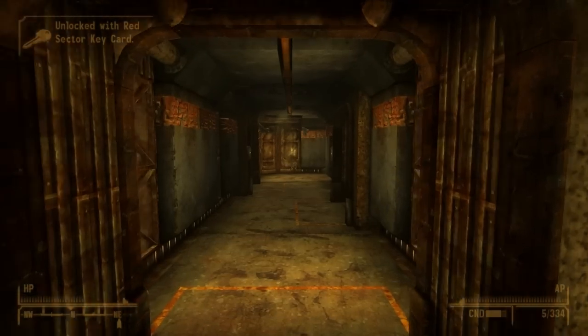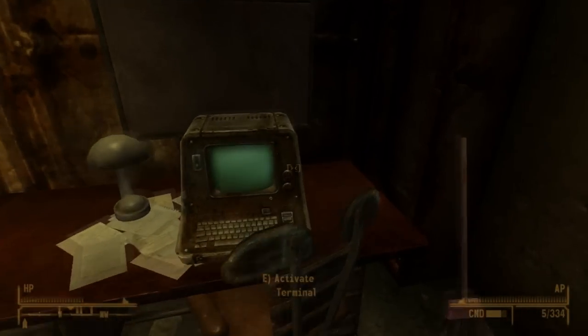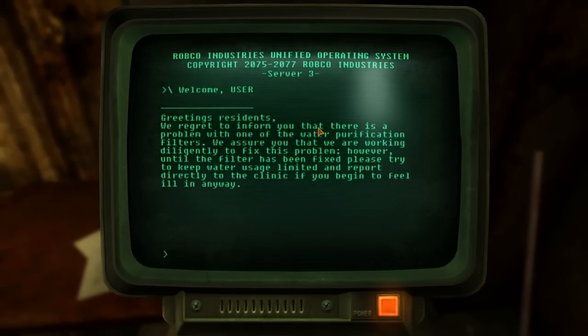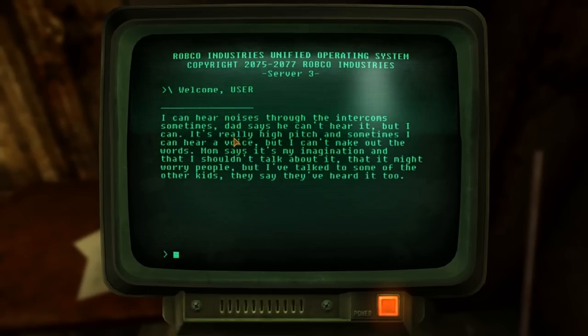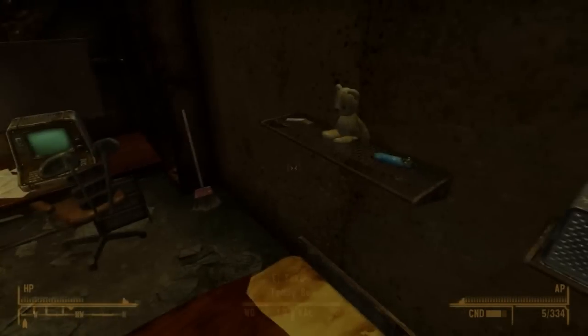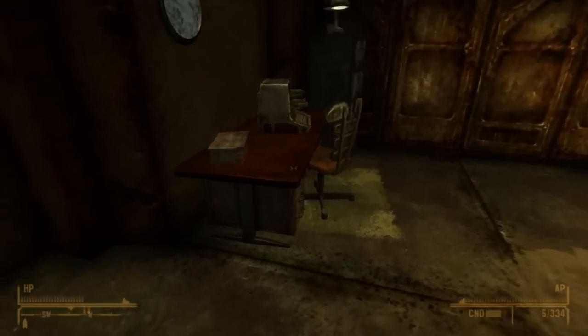First, you're going to go into the red sector. This has several terminals with entries from people. There's a message from the overseer saying there's nothing wrong with the water purification filters — people probably made a complaint. This is the whole thing about the vault: the paranoia. Someone says they can hear voices coming through the intercoms, and the kids can hear it as well. Given the earlier corrupted data about non-chemical and non-violent means, they're trying to find ways to make people paranoid — making them think they hear voices, never confirming it, always denying it.